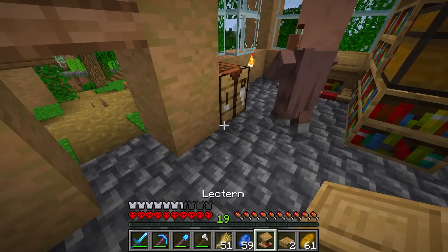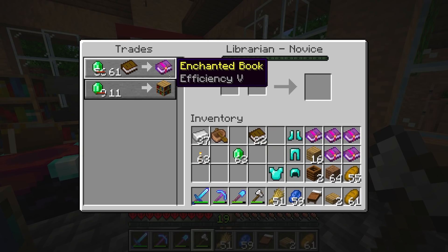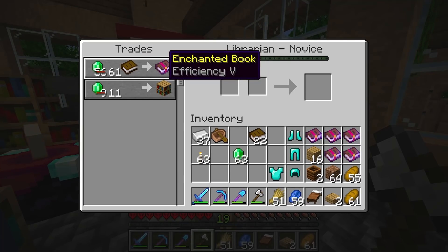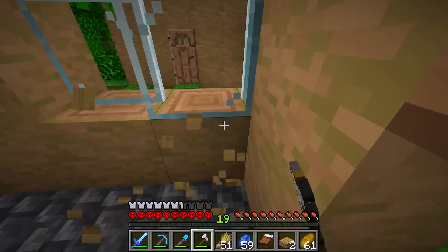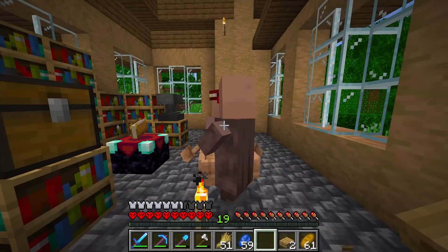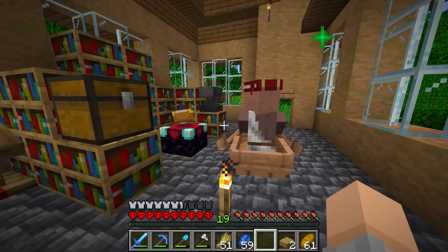There we go. It's time to work some magic, guys. I just got an efficiency five book — I don't know if I should take this trade or not, I'm kind of tempted. It's a little pricey but this could be really good. I'm gonna pass for now — I don't know if that's like a super rare treasure trade, but we'll get it another time. I think we'll be okay — we can always get that if we want it later on.